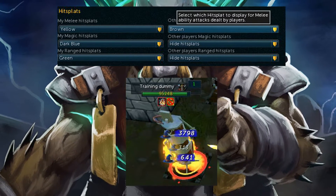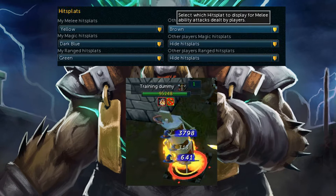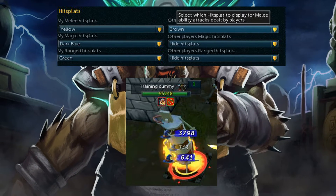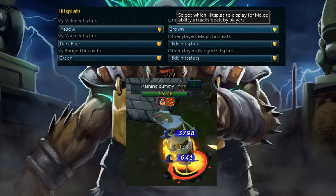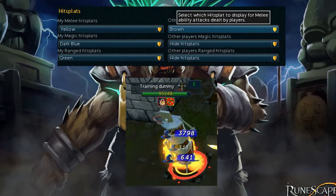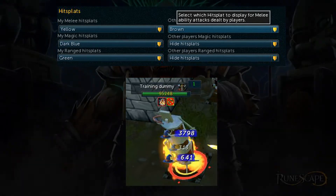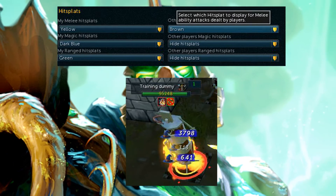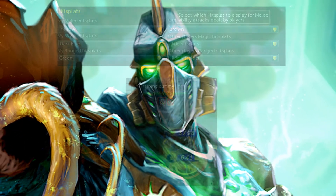Also important to note, you can completely hide other players' hit splats entirely if you just want to purely see your own, which I know a lot of people want. So I'm sure many of you are going to be happy to hear that. Me personally, I still want to see other people's hit splats, but color coordinated to differentiate whether I hit a certain hit or whether my friends happened to hit that hit.